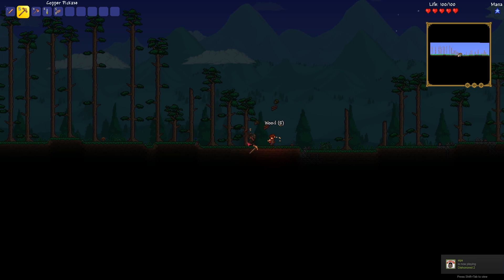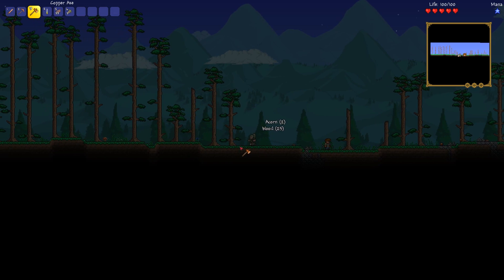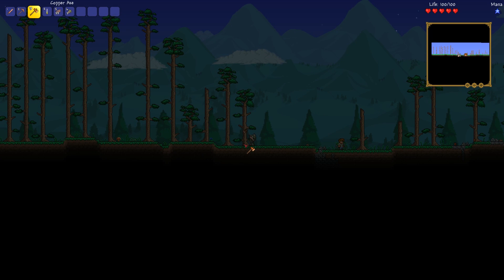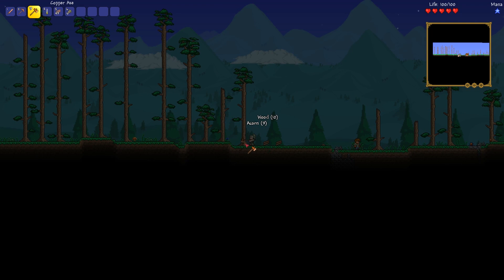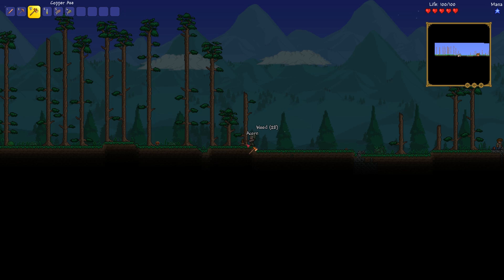We don't have time to get any of the more exotic wood. I thought about recreating a world until we spawned somewhere near a forest biome, so we could get some mahogany or even some winter biome materials. But I think I want to do something as vanilla as possible, so we're just going to work with the wood that we get from these trees.